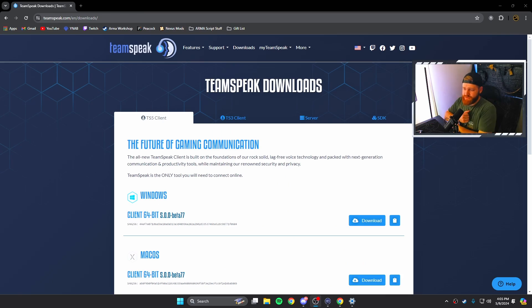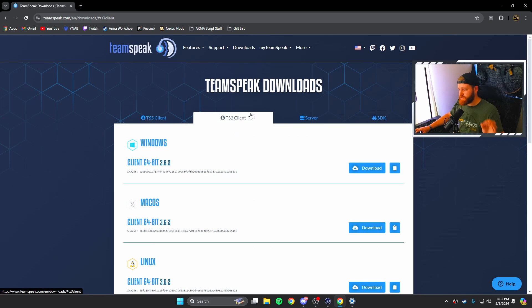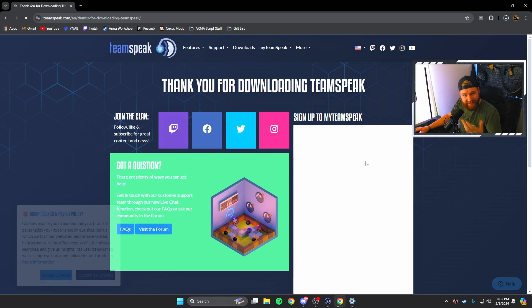One of the first things you're going to do is go to the TeamSpeak website. I'll have the link below to the correct one, but if you just search TeamSpeak downloads you'll see TS5. You don't want TS5 — you want TS3, which is more outdated but accepted by the current Arma mods. Go to TeamSpeak 3 client 64-bit, download it, and it'll start downloading.